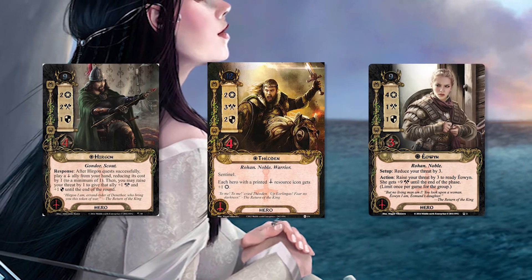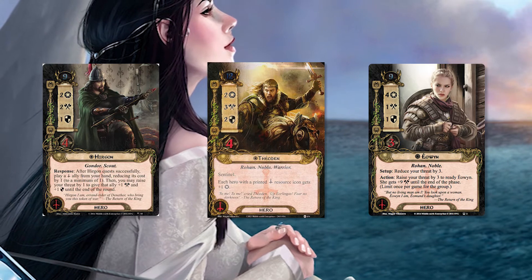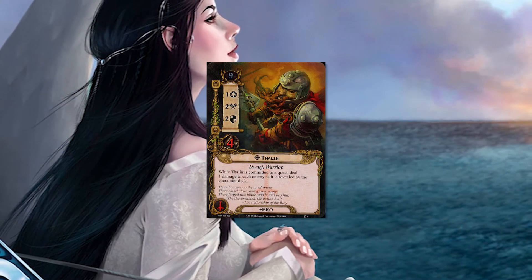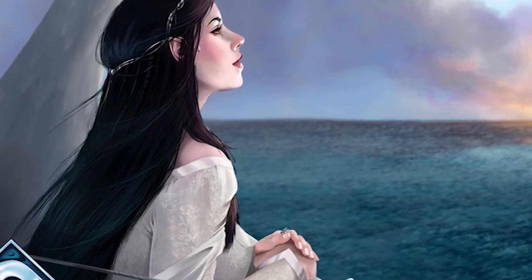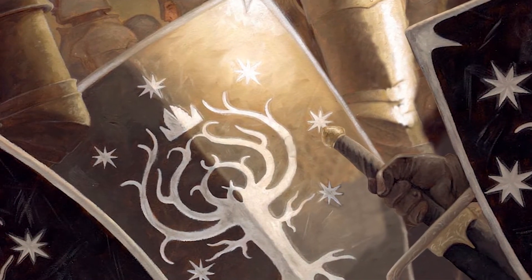This is even better if you have other players at the table who have Tactics heroes that they throw into the quest, or maybe they have Thalen. So real quick, we're going to cover a couple of key interactions and combos. And as a reminder, if you want to see the list, just click the link in the description below.